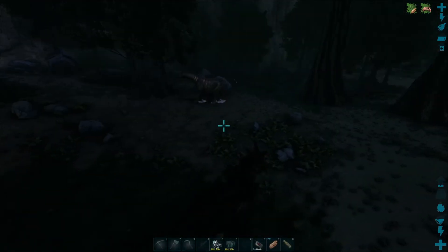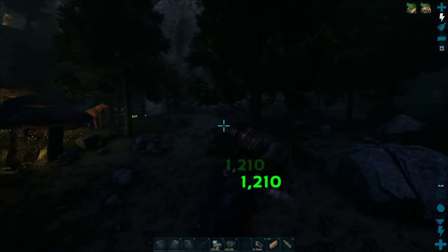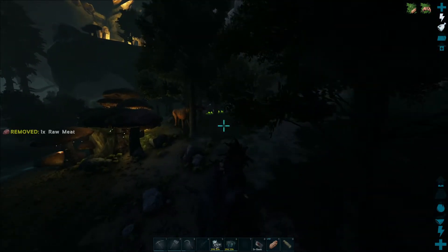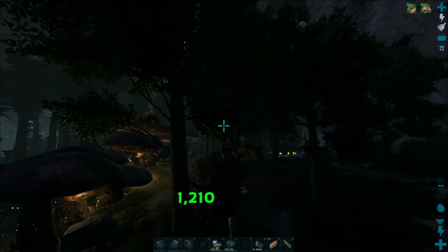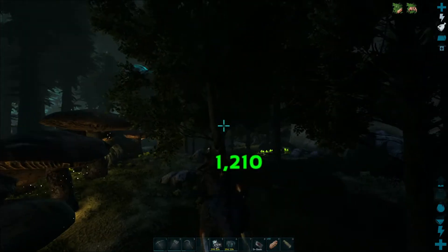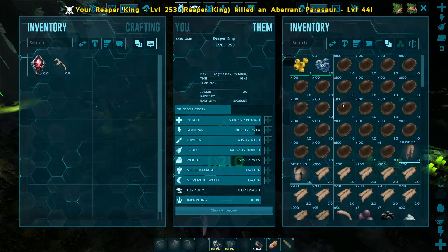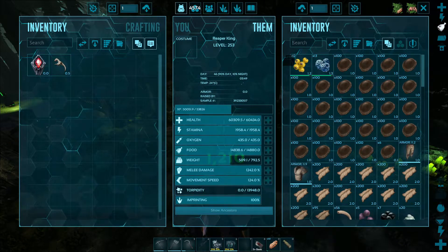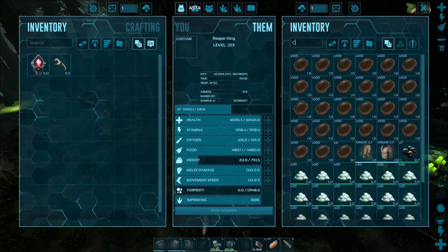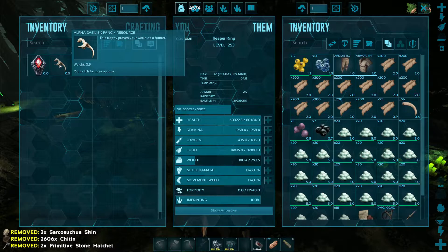That was an easy fight compared to what I thought the Basilisk would give us. Oh my god. Because normally a Basilisk is a nightmare to deal with — let alone an Alpha. Alright, well we have our Alpha Fang. Now we only need the Surface Reaper King Alpha thingy-ma-doodle. Okay, let's go get the meat, drop all the meat and chitin too. We got it — the Alpha Basilisk Fang.